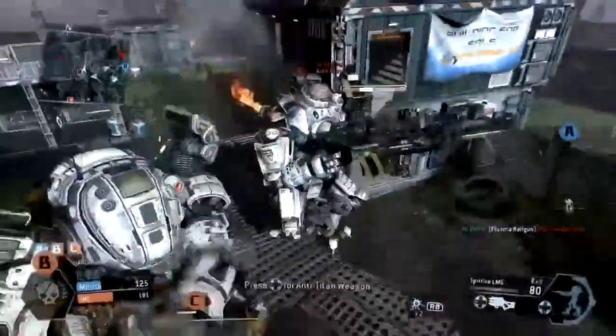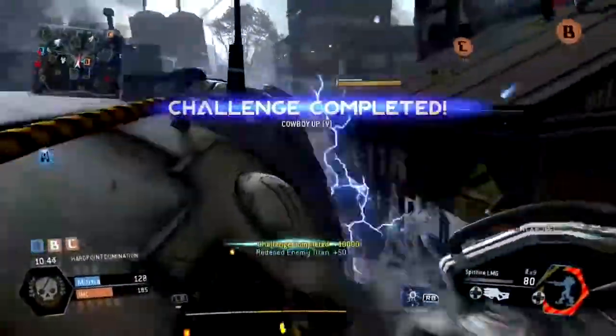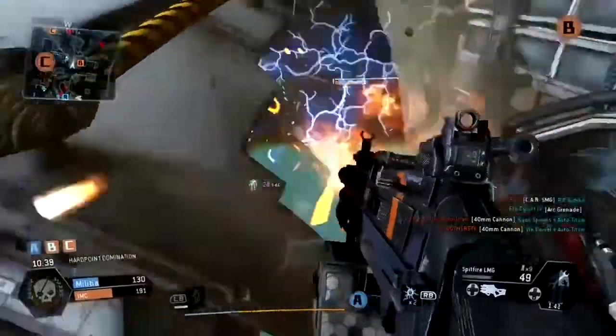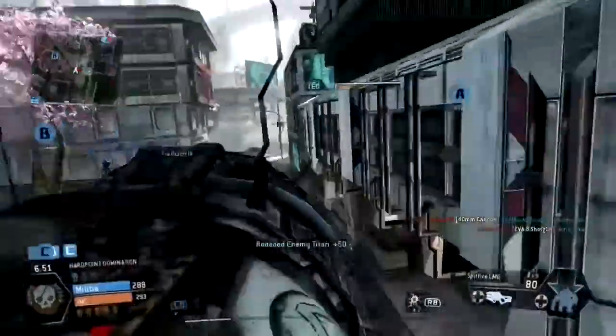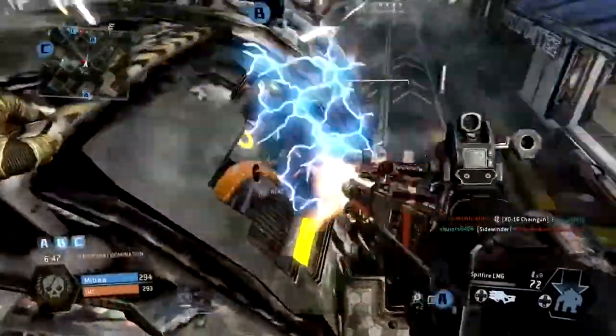You can take down an enemy titan with one or one and a half clips from this gun — it's an absolute beast. For the tactical ability I use the Cloak, because it's specifically designed to cloak from titans. It's not as effective against pilots, but when you're near a titan it is very hard to see someone who is cloaked. That's why I use it, so I can rodeo enemy titans without them seeing me coming.